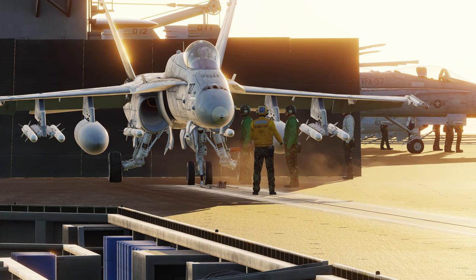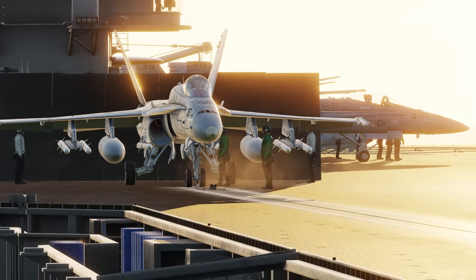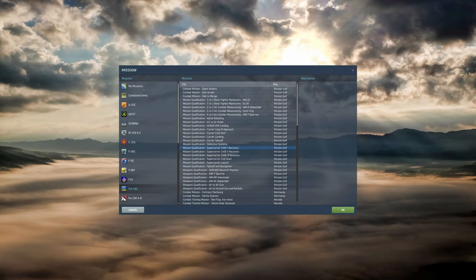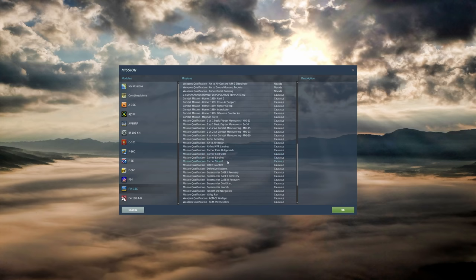As you can see it's very busy on the flight deck, just like in real life. From the main menu you can go directly to missions and click on F-18. We have a variety of missions here: mission qualification, super carrier Case 1 through 3 recoveries, as well as cold and dark start on the Persian Gulf. Scrolling down, we also have mission qualification for the super carrier on Caucasus.